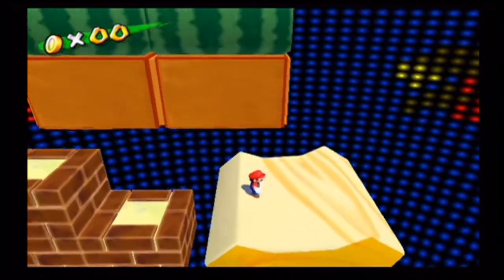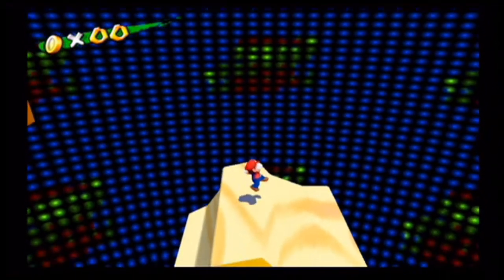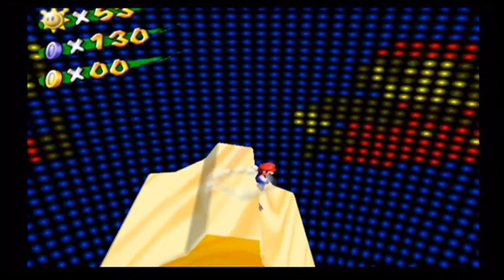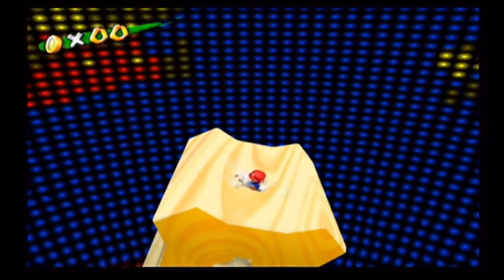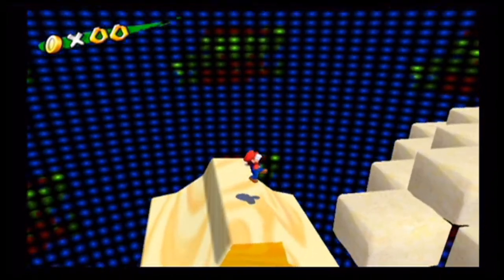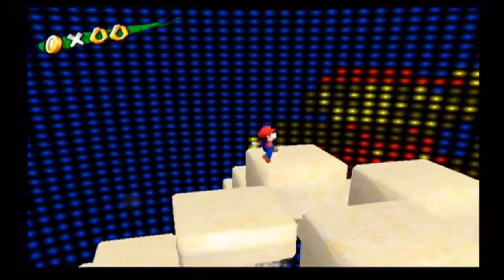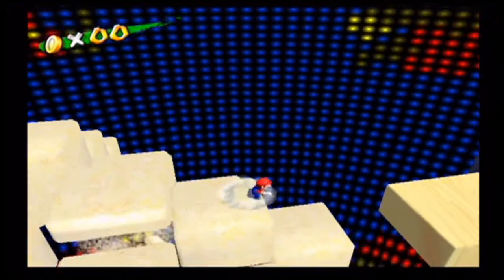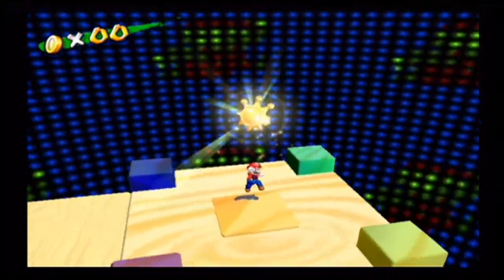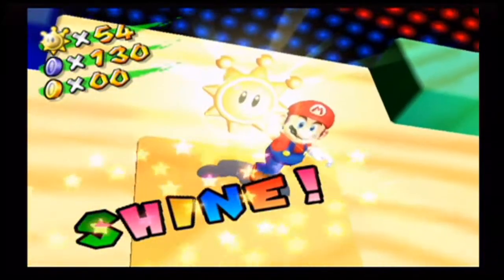Alright, let's try this part again — make sure we don't slip up. Oh my god, that was close. I'm just nervous, I'm scared! That was really close, but it's not over yet because of sand blocks — and of course, we've got one last enemy to deal with. Let's obtain the shine sprite — and there we go!